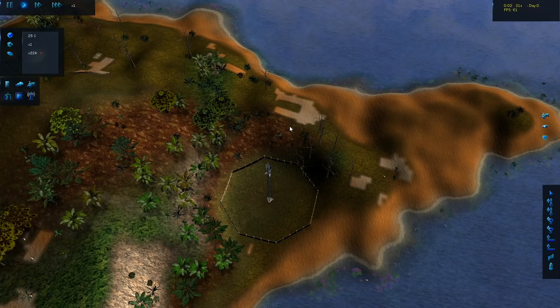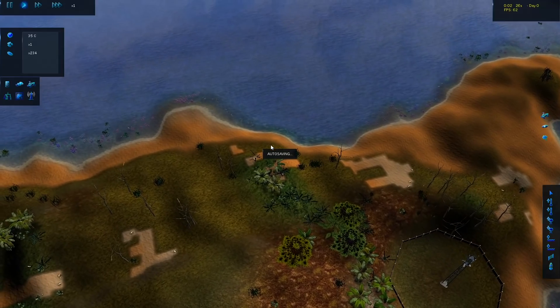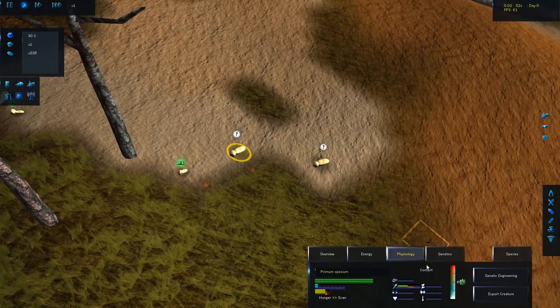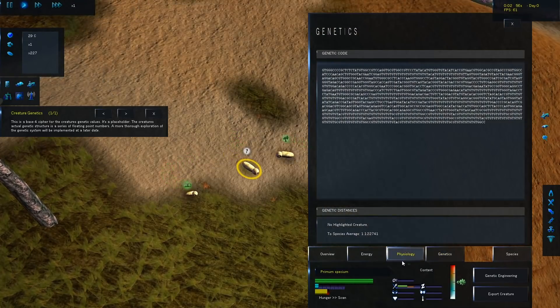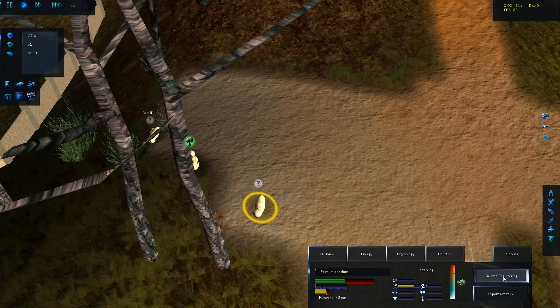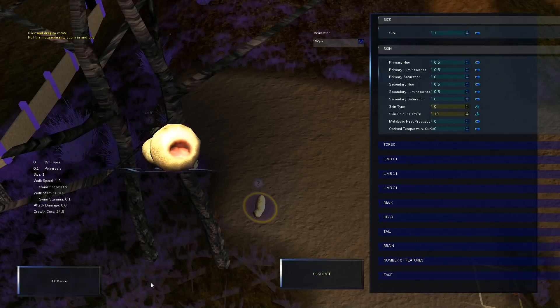Welcome to a game called Artificial Life Real Evolution. This game is all about evolving creatures in crazy and unexpected ways. We can play god with these creatures and modify their genetics — you can see their genetic code here, there's a lot of stats. We can basically play around and just create unholy creatures. Look at this guy, he looks like a bean.